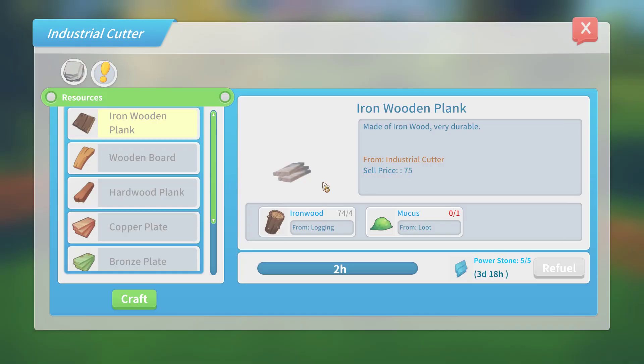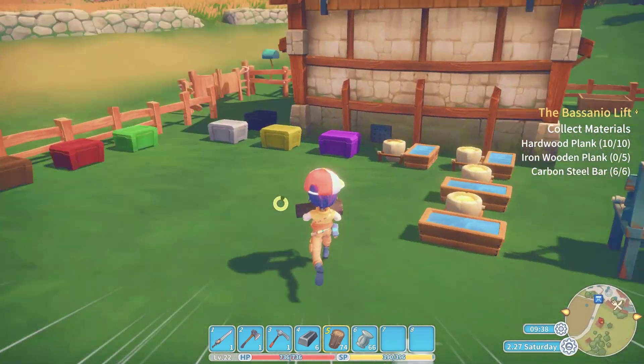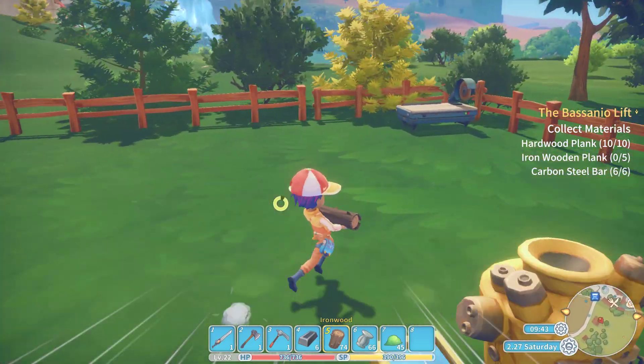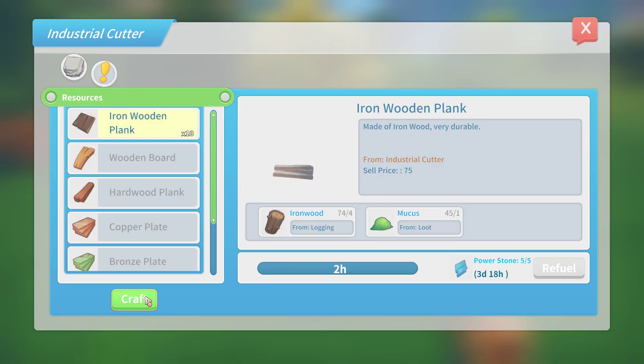I'm going to move the machines around, that's kind of why I left those. Ironwood planks — oh, it requires mucus as well. Interesting. Finally a use for that. I'm assuming the mucus — you're probably wondering why would you need mucus, like that doesn't make sense, that's kind of beyond bizarre. Besides being mucus, the gross part of it.